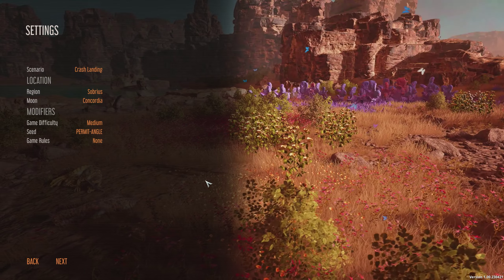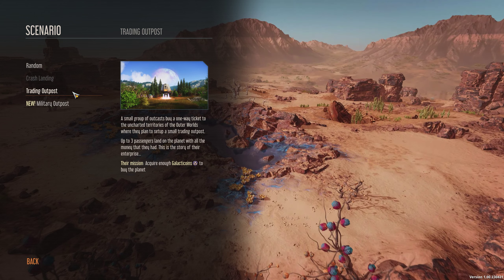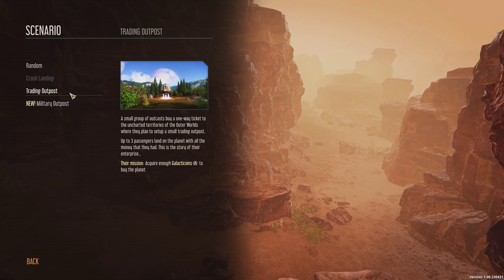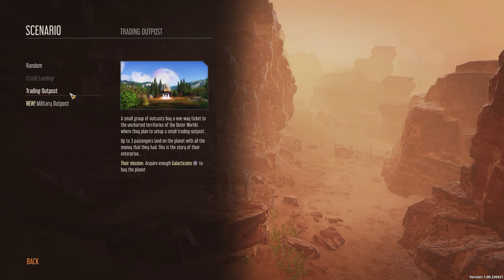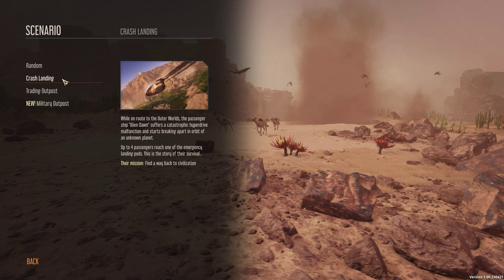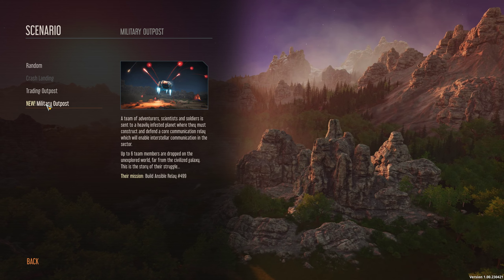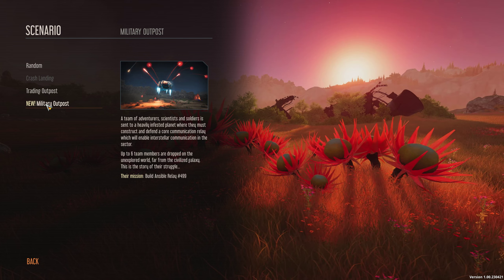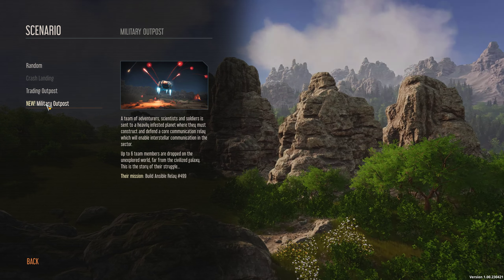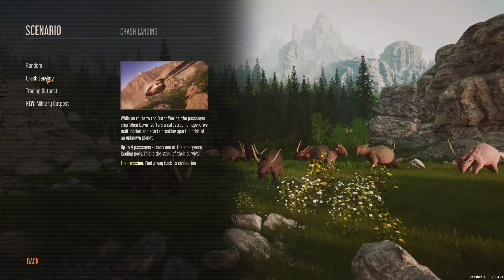We've got some different scenarios. Outcast — a one-way ticket to uncharted territories of the outer worlds where they plan to set up a small trading post; up to three passengers land on the planet. Crash landing — survival, find a way back to civilization. And then you have the military outpost — a team of scientists and soldiers to a heavily infested planet where they must construct and defend a core communication relay. We're going to do crash landing.